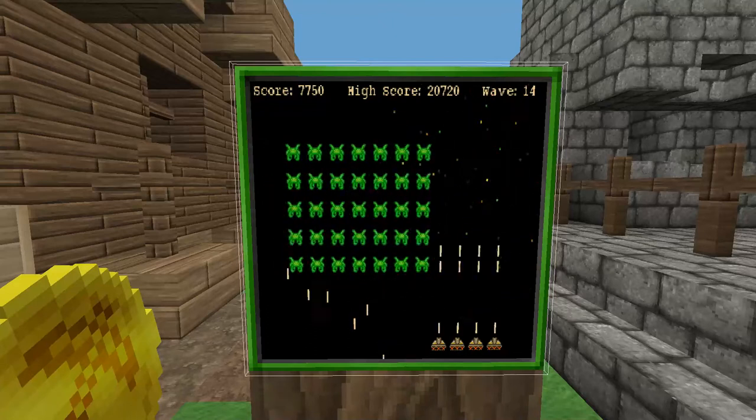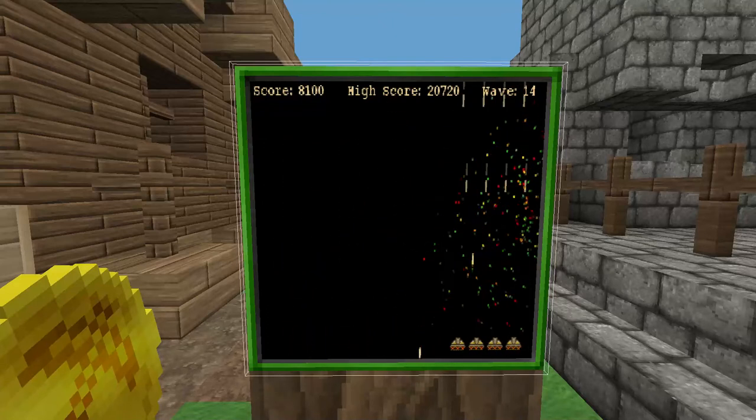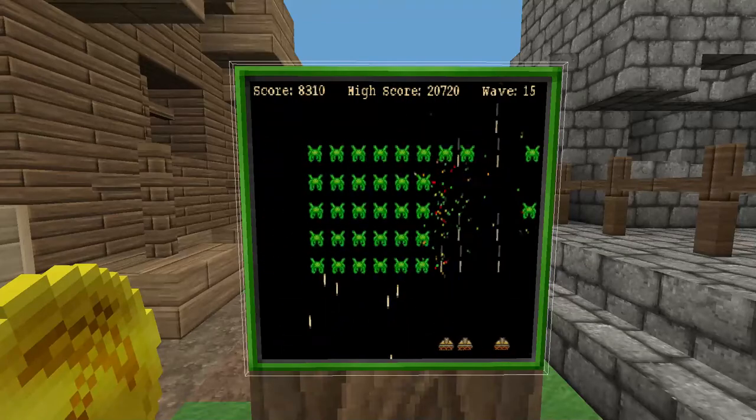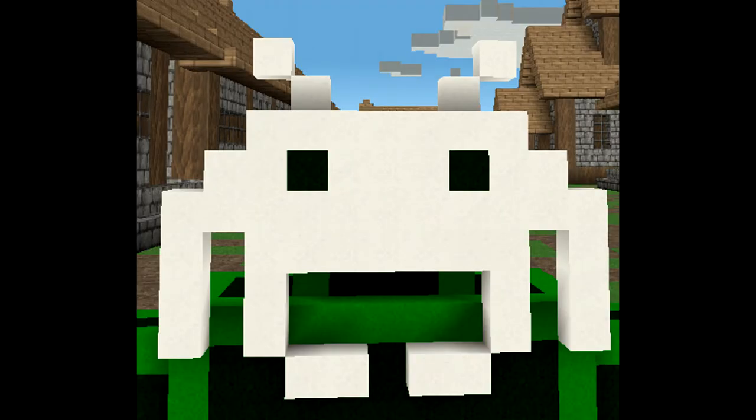Step 5: Trial and error. You will fail. A lot. You may lose shooters, but you can just keep getting them again. Just keep going. Bonus step: Victory dance.